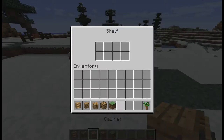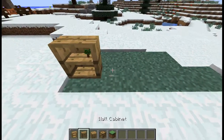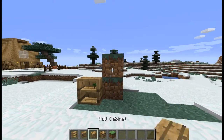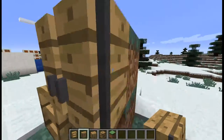I already showed you the shelf — you put it here and it goes on top. Next is the wall cabinet. I'm gonna put it on a dirt wall, and it's smaller than a chest but it's pretty cool — check out the model!